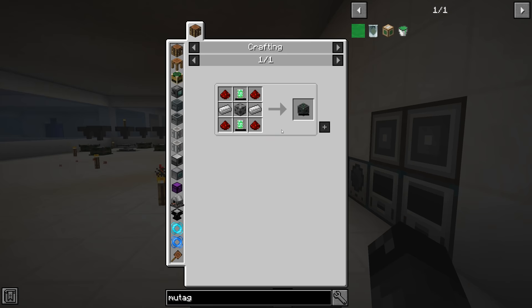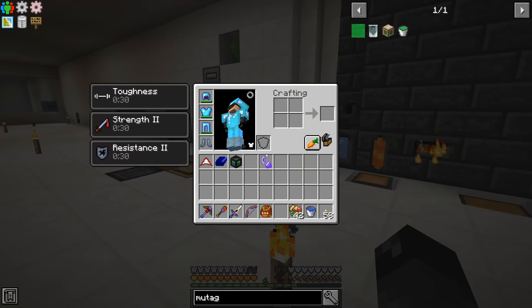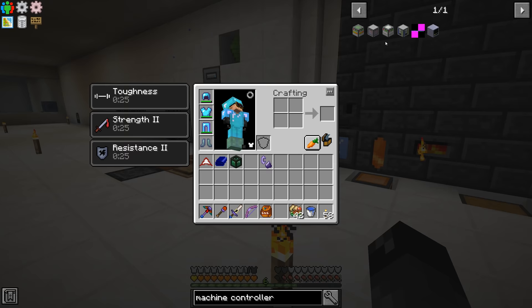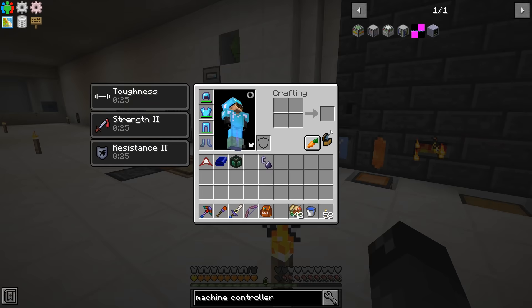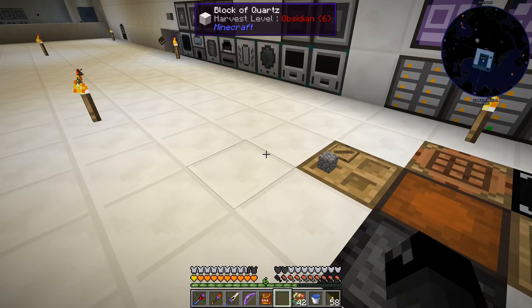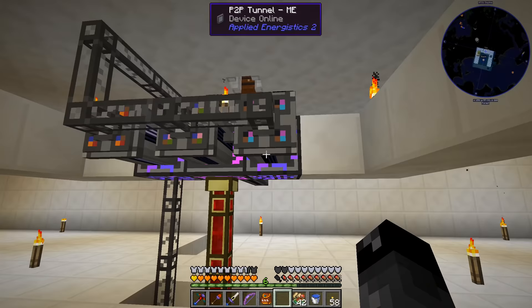The mutagen producer from Gendustry is how you get mutagen — you put redstone or glowstone into this machine with power. The power modules require a basic energy cube, energy tablets, and steel casing. We have all this stuff already. I'm going to start crafting things up and also make a few more ME controllers to expand our ME system downstairs — we only have three right now and I'd like a full seven.